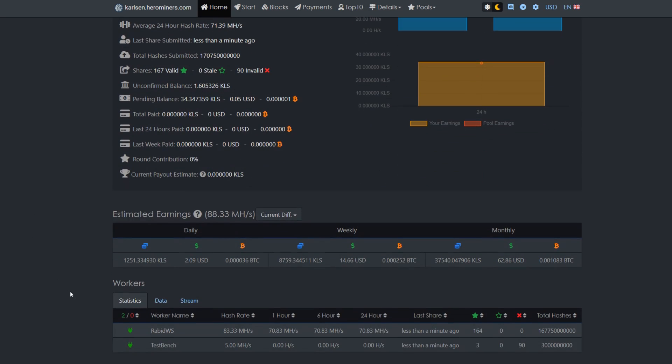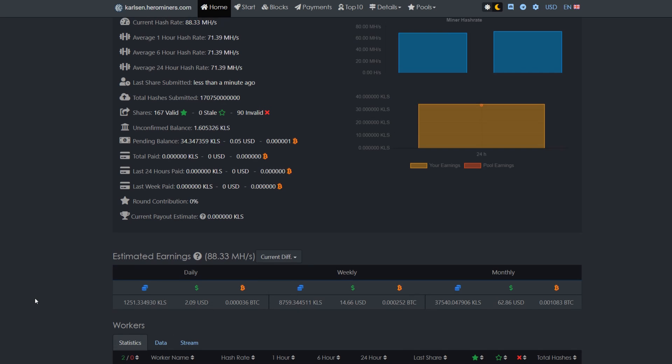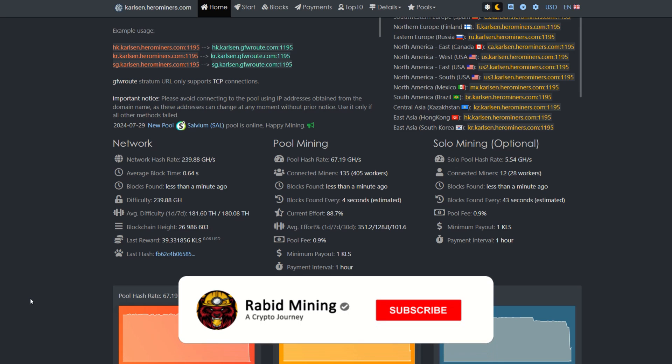Coming back into Hero Miners we can see the test bench is detected and Rabid Workstation is detected, estimated at about two dollars a day — pretty decent. We'll see what happens when the test bench kicks in since this was purely on the 4090 alone. That's how you mine Karlsen on the latest hard fork to Karlsen V2, which uses essentially the same algorithm as Iron Fish. Thanks for watching — see you on the next one, Rabid out.